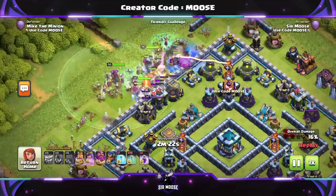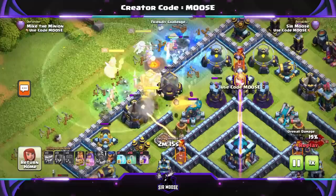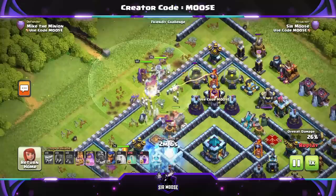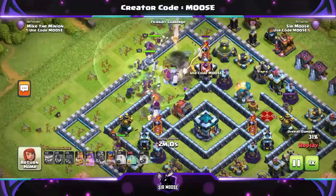We're going to put the wall wrecker down. Remember, the invisibility spell will not protect your wall wrecker — it does not get protected by the invisibility spell. Grand Warden ability hits there to try and get that wall wrecker to the town hall. Then we put a rage spell down on the town hall to help the yetis, valk, and Bob the barbarian take out the town hall.